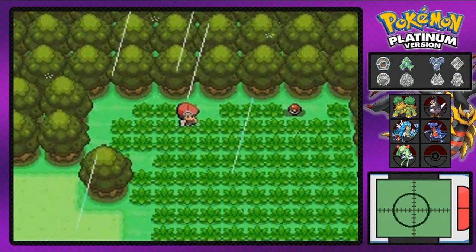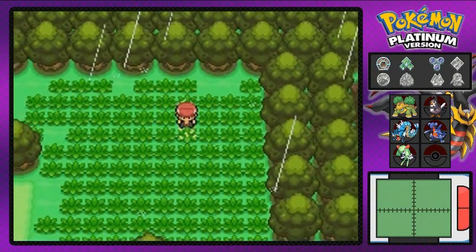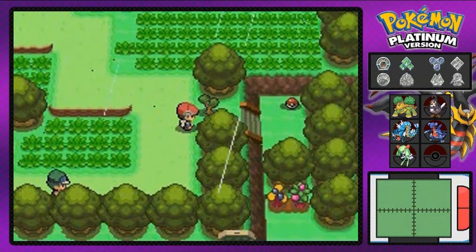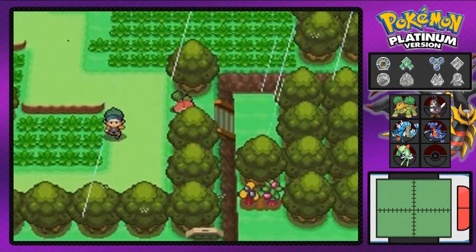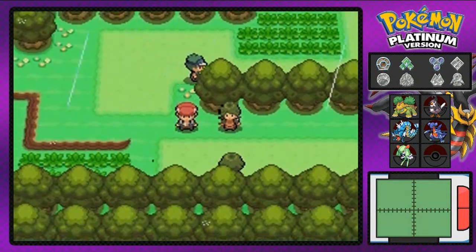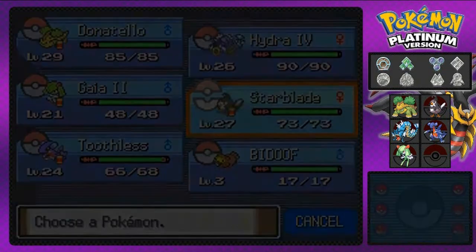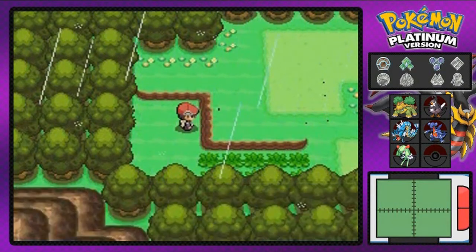There are more trainers. I'm gonna grab a few things — no hidden item there. Let's grab this HP Up, which could be useful for any Pokemon with low HP, or you could just sell it for 4,900. And we found ourselves TM34 Shockwave, which is a very good move if you don't want to miss anything. I think I will be teaching one of my Pokemon that. And we also found a Full Heal.